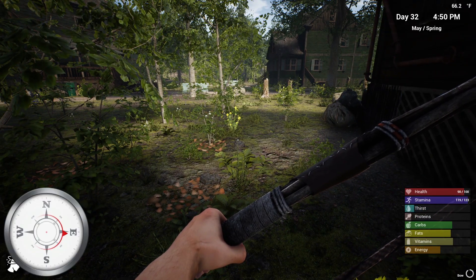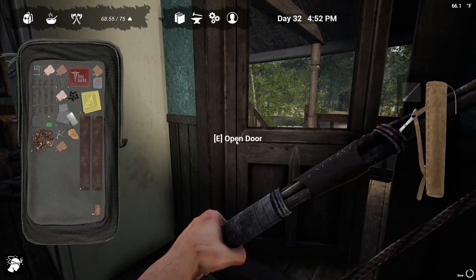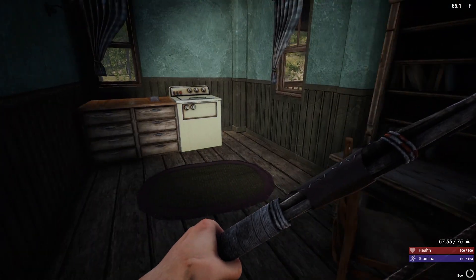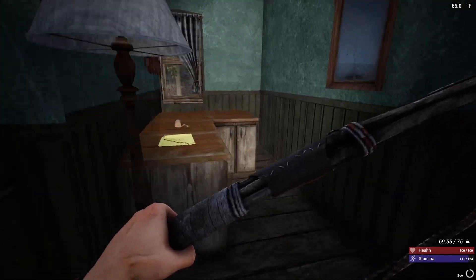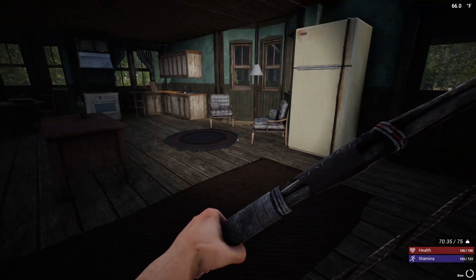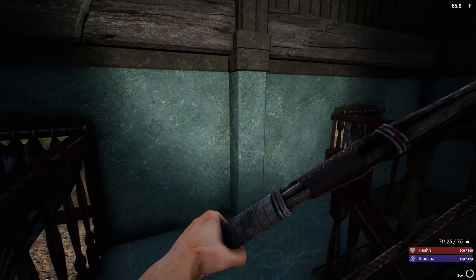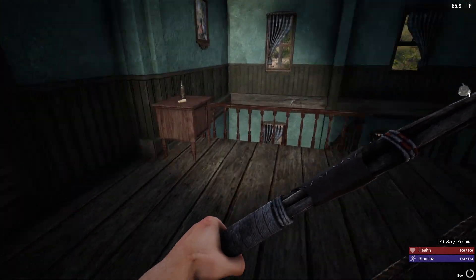Protein is low - we'll eat something when we get in this building. No tech. Iron ore, lead ore, cloth, bandages, kevlar. I think we might be able to make our leg armor when we get back, which will be really nice. The reason I have such a problem with kevlar is because I can't make the chemistry station.